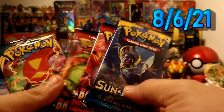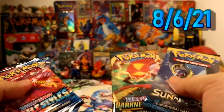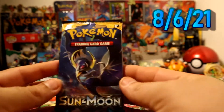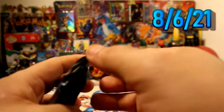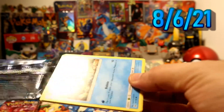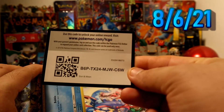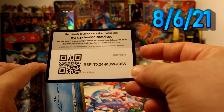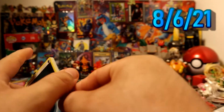We have Sun and Moon base set, Darkness Ablaze, and two Battle Styles packs. I'm definitely going to start with the Sun and Moon base set. This is the most unlikely pack to give us anything in here. But you never know, right? It might surprise us.